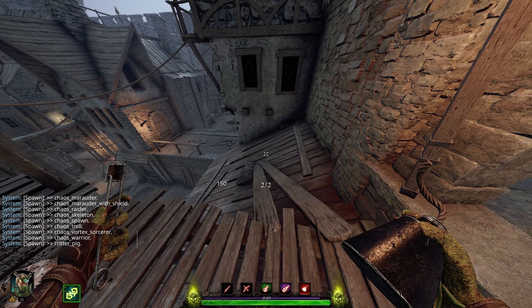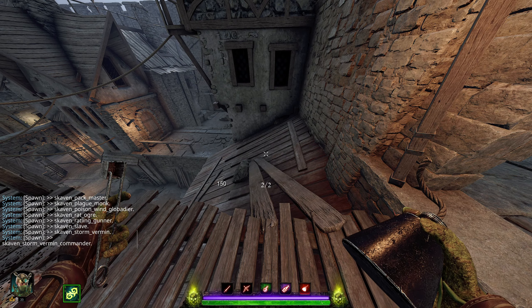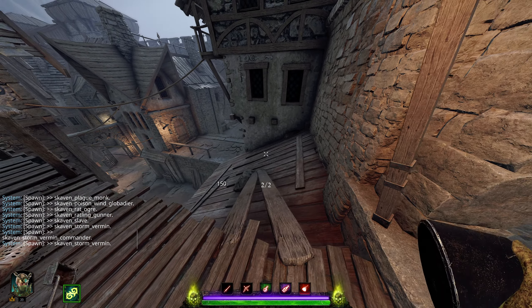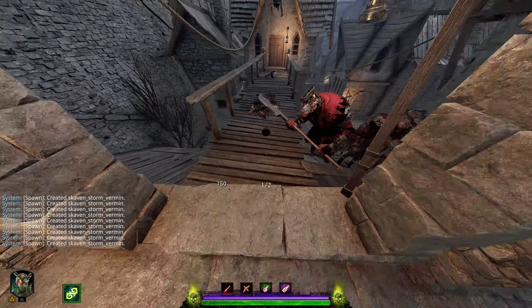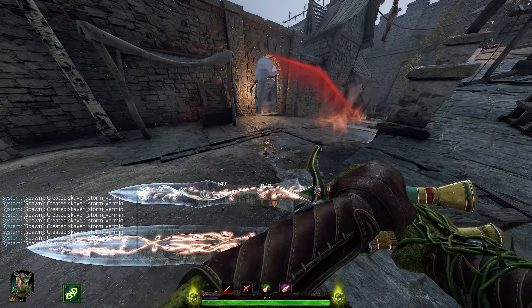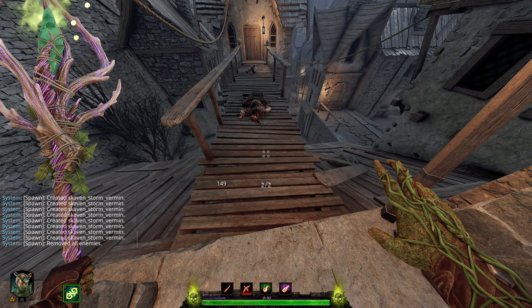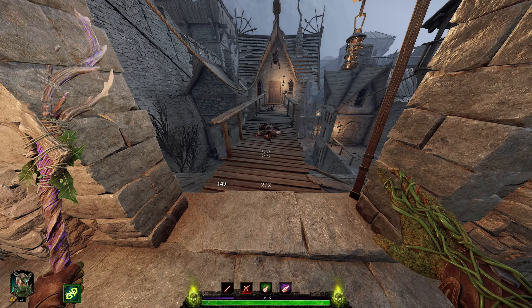The jump animation takes priority, and I can demonstrate that. If I select an enemy that will not immediately die to the firebomb on this difficulty, such as a storm vermin, spawning a bunch of these things and dumping a firebomb before walling, you will see all of them jump right through that wall. That is because jump animations, climb ups, and climb downs phase through the wall, and environmental effects exacerbate that.